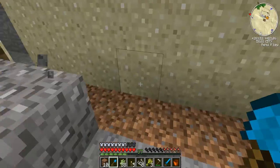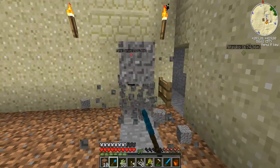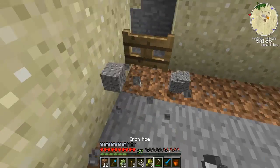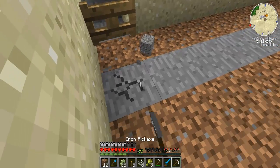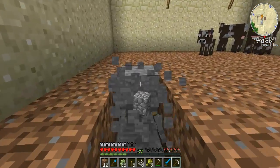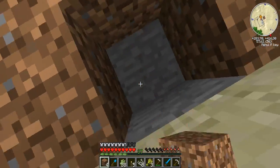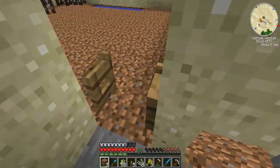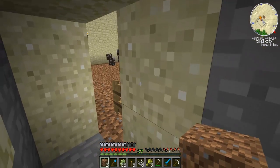So you guys cannot get out. I will have to fix this bottom layer. Do I have a pickaxe? I do, but it looks freaking ugly with this dirt — I need to get some grass on it. So if you guys could tell me in the comments how I do that, that's really annoying. Yeah, I'll see you guys later, I hope you guys enjoyed this episode. Bye!